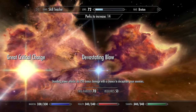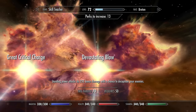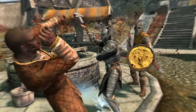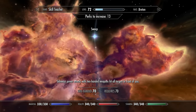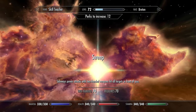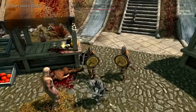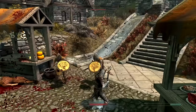And then over here, Devastating Blow — so standing power attacks do 25% more bonus damage and have a chance to decapitate. And even if it is a war hammer, you will cut their heads off like it is a precision sword. And then just up here we have Sweep, and when you move sideways you can hit all targets in front of you. Definitely useful for when you get crowds all around you.